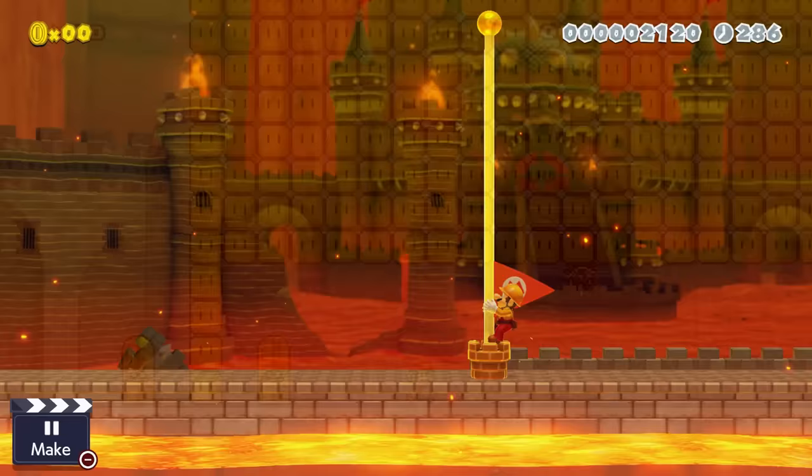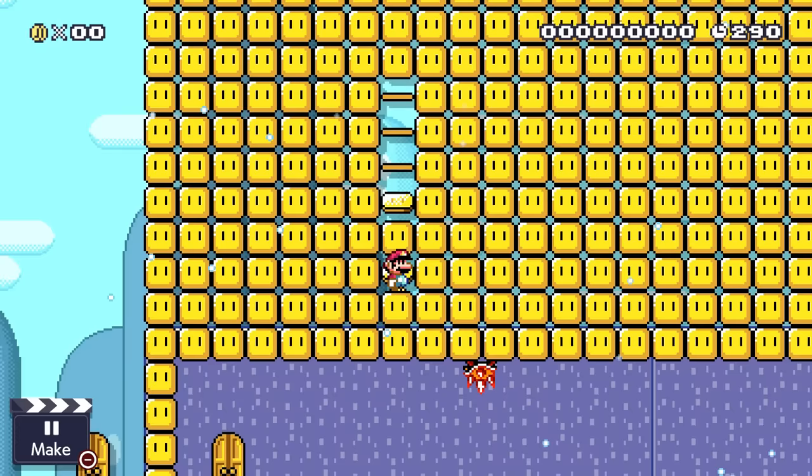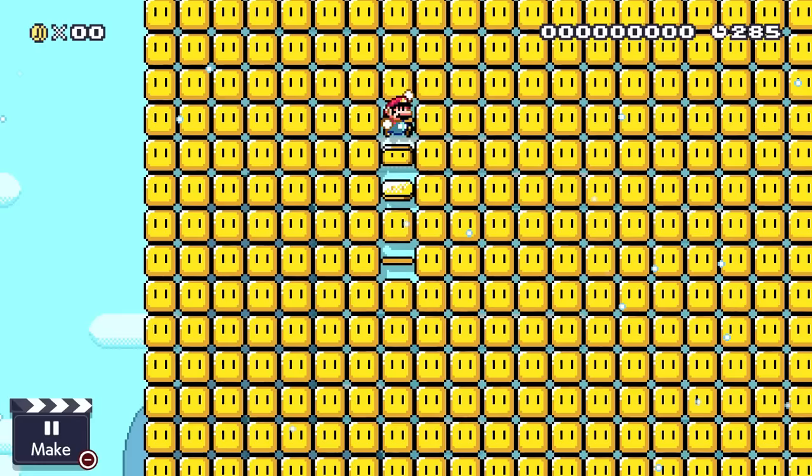The only one that should never be used are bricks in the Super Mario World style for ceilings. They can always be hit and become intangible from the bottom whether Mario is big or small. Using these will almost always lead to either cheese, an unfair death, or a soft lock — none of which are good.